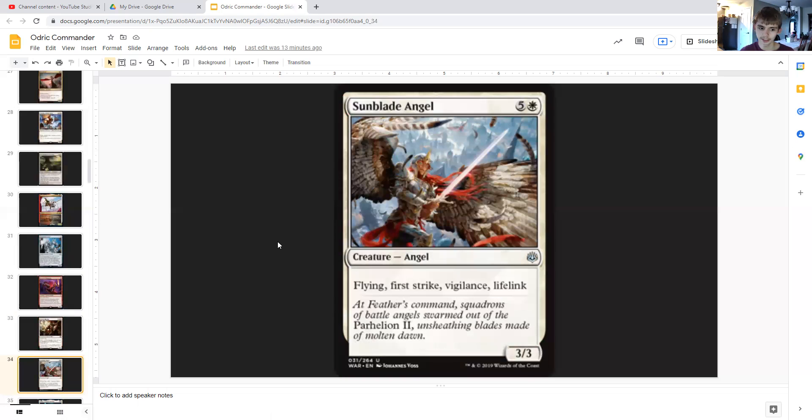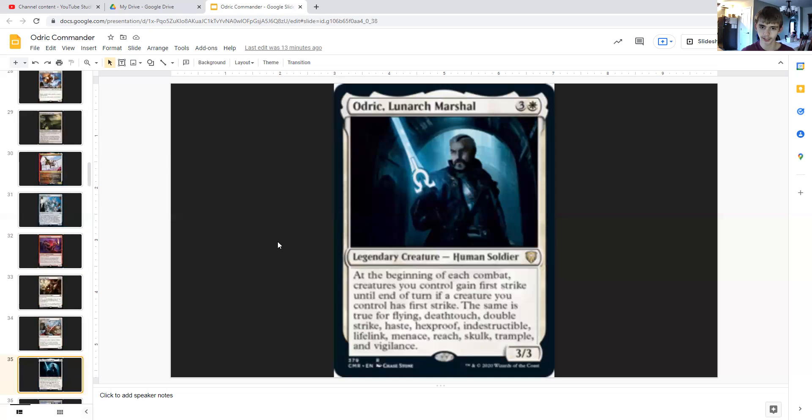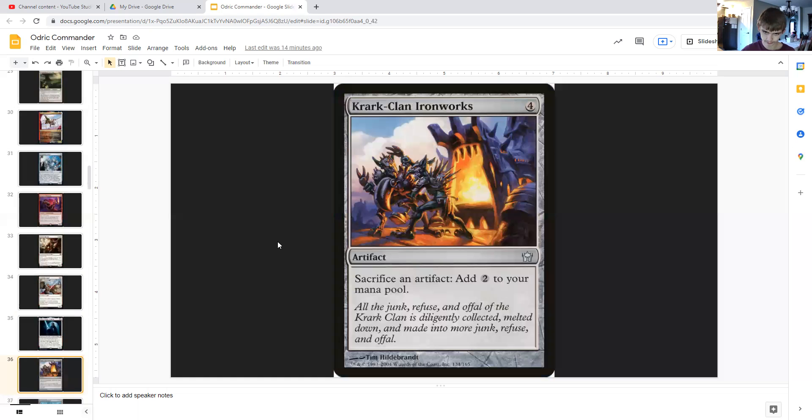Sunblade Angel is five generic and white — a 3/3 angel with flying, first strike, vigilance, and lifelink. Odric, Lunarch Marshal — the original Odric — is three generic and white, a legendary 3/3 human soldier. At the beginning of each combat, creatures you control gain first strike until end of turn if any creature you control has first strike, and so on for flying, deathtouch, double strike, haste, hexproof, indestructible, lifelink, menace, reach, skulk, trample, and vigilance — meaning every creature inherits all keywords on the board.